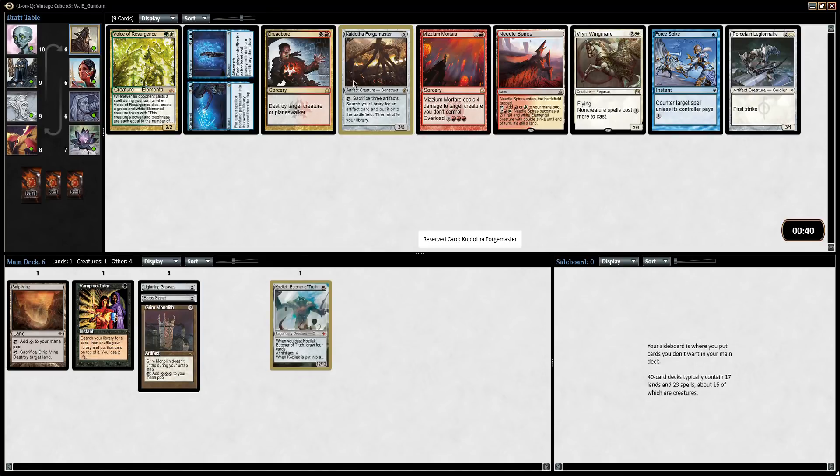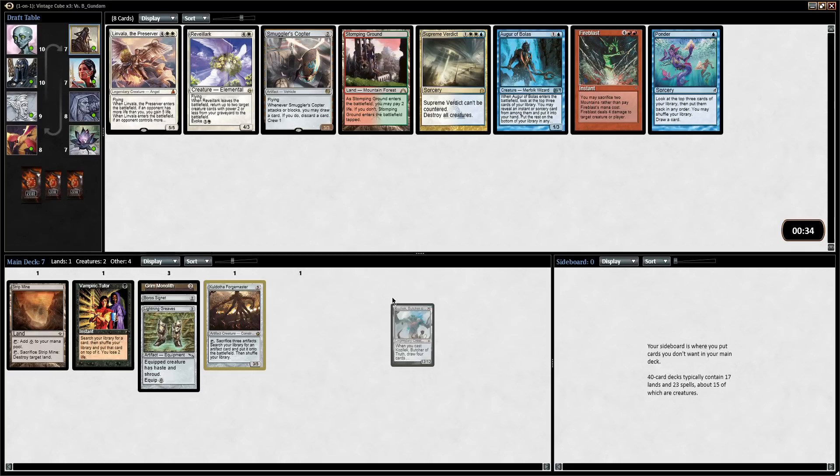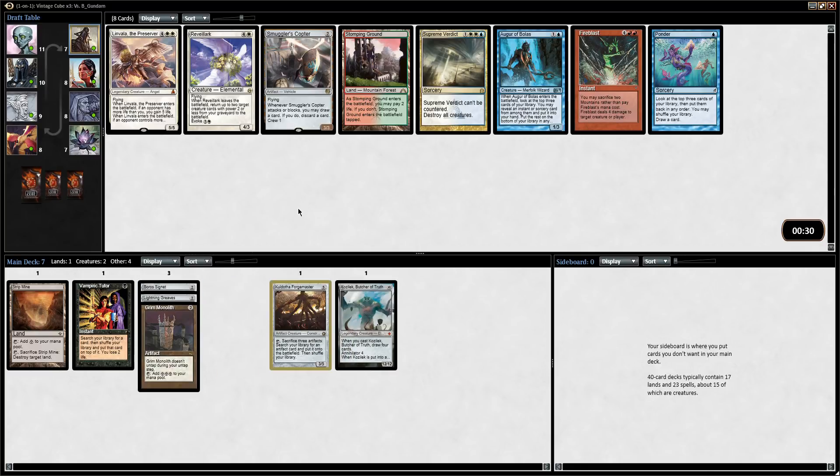Ooh, Kuldotha Forgemaster — very good with Lightning Greaves. Aside from him there's Commit Memory, Mizzium Mortars is okay. I love Force Spike — we're not even in the colors, but I love this card. I think it's probably a little too powerful for most formats, but it feels great when you get your opponent with it. Wingmate Roc is another type of card — white is one of the strongest reasons to play white, but you can do this plus Armageddon and your opponents just can't play any spells. Smuggler's Copter — I don't know if that's exactly the artifact we're looking for. Revelark is power two or less — Revelark's great, there are so many combos with it. Ponder this late is interesting as well. Artifacts do like to be blue-red — I might just grab a Ponder. It's such a powerful card, especially in a draft deck where you're looking for very specific one-offs for a combo.